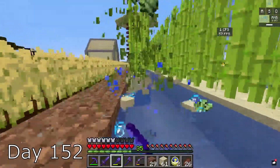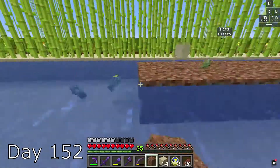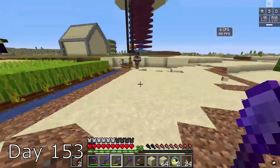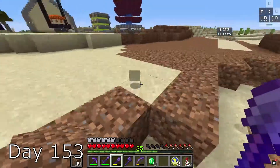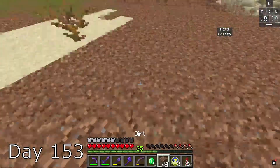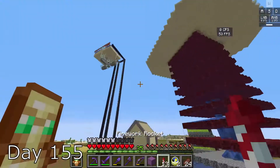I then had to destroy all of the sugar cane and replace it with dirt. I found a wandering trader and he was selling tropical fish, so I bought two because I'm bored. I continue to mine, finish the outline of all the terrain, and fill it all in. Finally, on day 155, I finish the circle. Let's go!